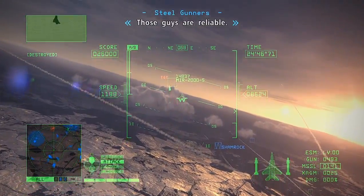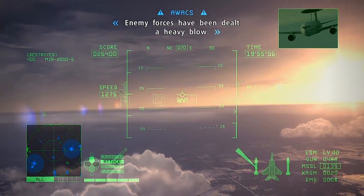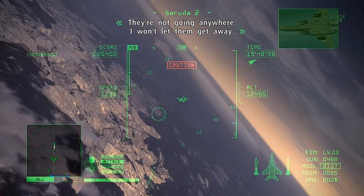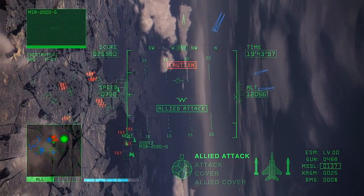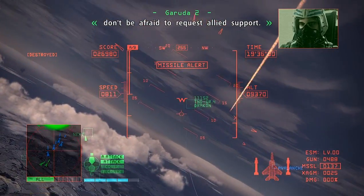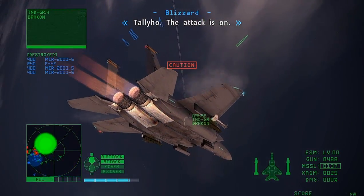Steel Gunners here, ready to attack the main enemy forces from the west. Enemy forces have been dealt a heavy blow. All planes, move into action against any forces still remaining. Talisman, don't go thinking you can win this war all by yourself. If the enemy becomes more than you can handle, don't be afraid to request Allied support. Talisman, commence delaying tactics. Target confirmed — attacking. Tally-ho! The attack is on!